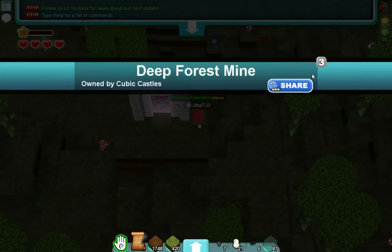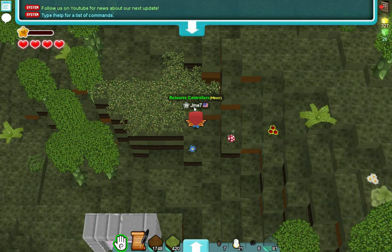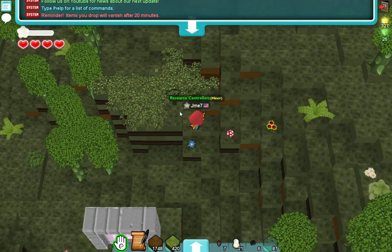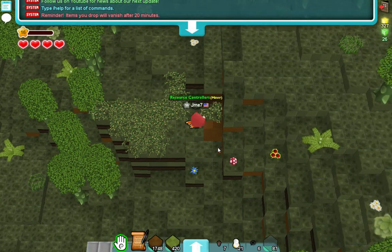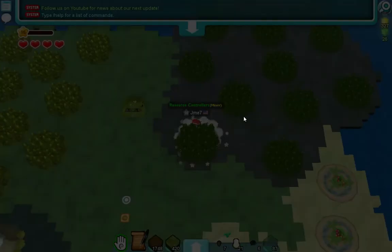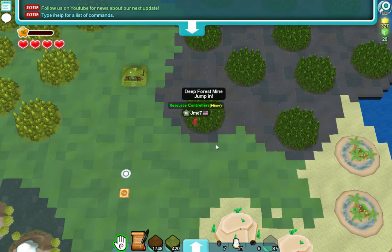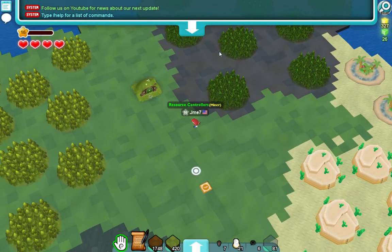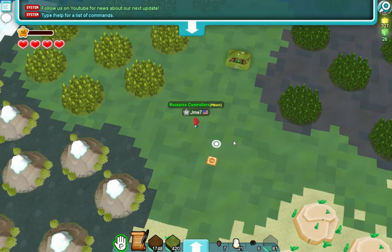First thing you need is three thorny vines per bomb. We got lucky and found a patch of thorny vines right here, but often you won't get that lucky. Since we're making two bombs, that's six vines. These are located in deep forest mines — you can find them in New Eden where you start, but I personally prefer the public mines because it has fewer people taking up all the resources.